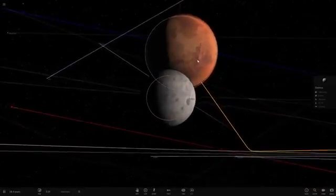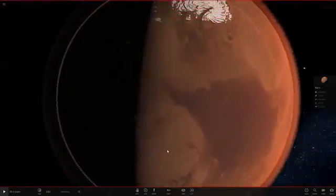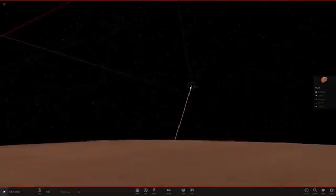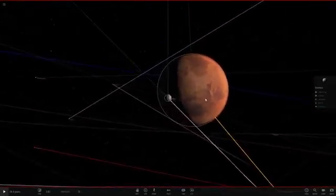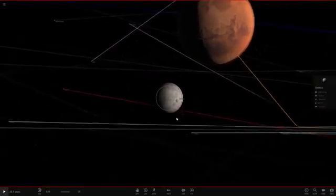So there we are. If we look, Mars is quite large in the sky already. But if we look from Mars' view and go on the surface — it's almost near the North Pole here — we look around and we can barely even see Deimos right now. Poor little Deimos is just completely invisible to anything that's on Mars.